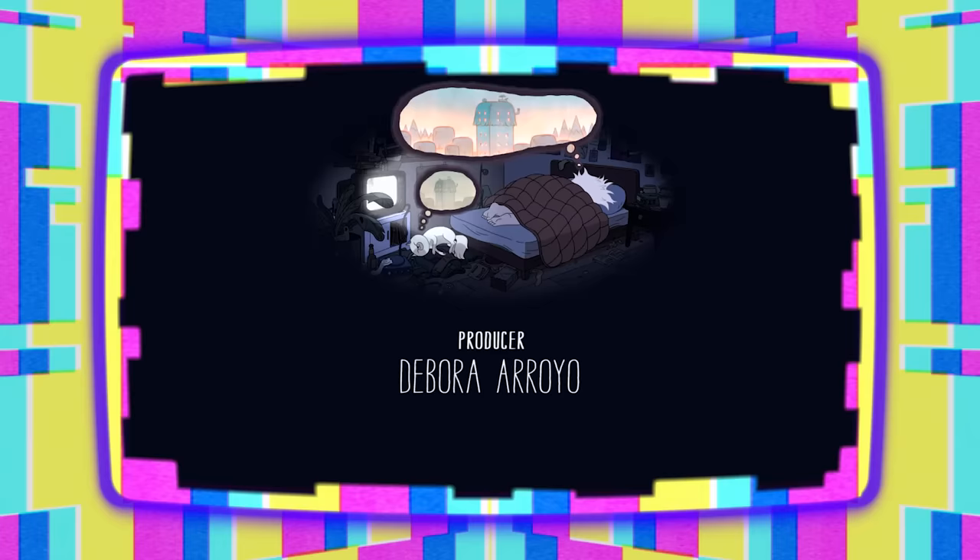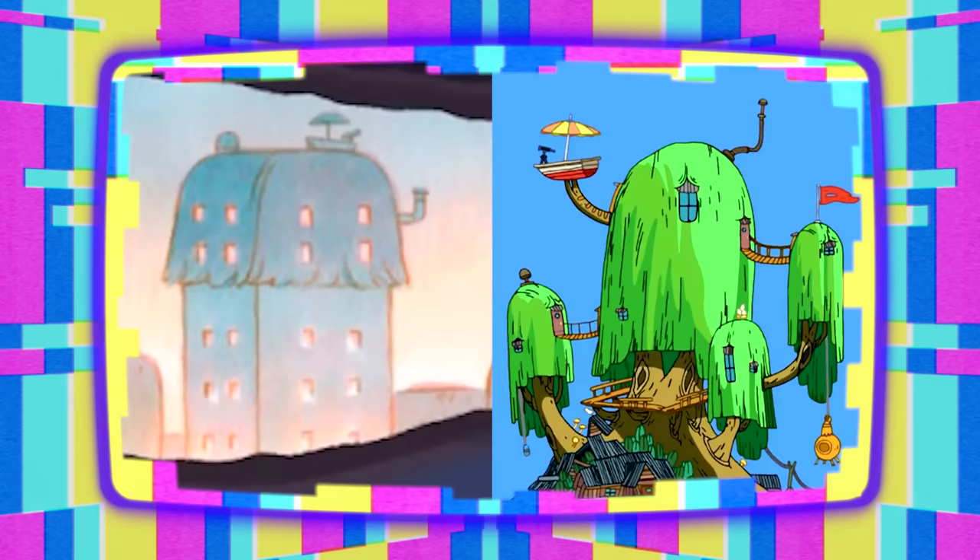Finally, as the credits begin to roll, we see an image of Fiona and Cake dreaming about an apartment building, the top of which looks like this world's version of Finn and Jake's treehouse. These are just some of the things I noticed in the first episode of Fiona and Cake, but I want to know if there's anything I missed in the comments. Does anybody know if the posters in Fiona's room are references, or am I just a bunk bean? Like this video, subscribe to WhitneyVision, follow us on all of our socials, and I'll be back with a breakdown of episode 2, Simon Petrichov, next.